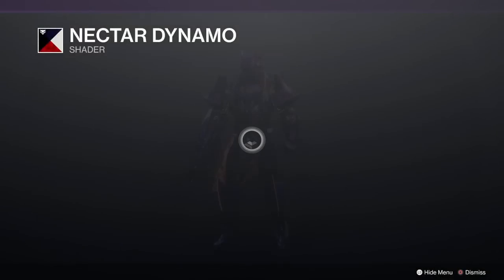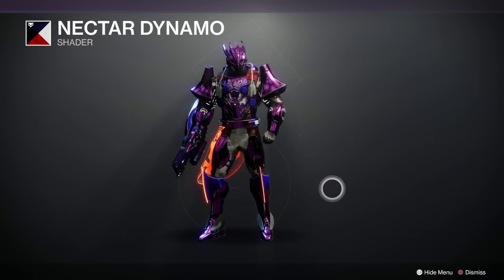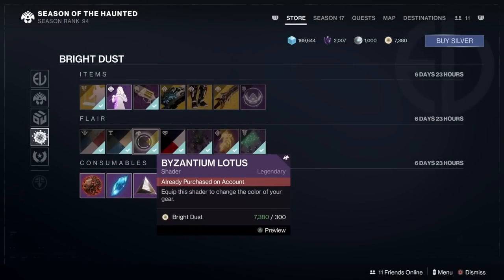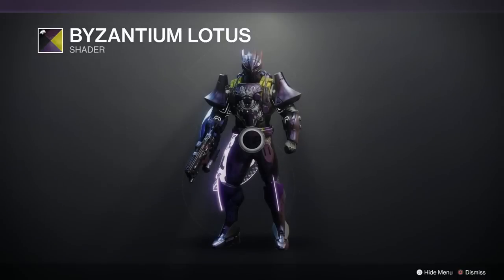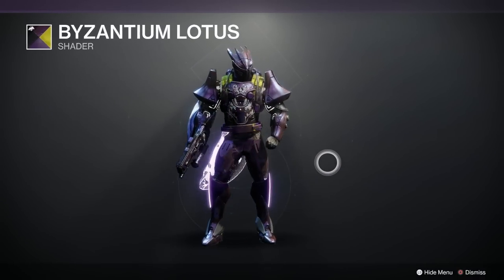Nectar Dynamo shader — look at it, it's great, it goes so well on lots of things. Yes it's lovely. Byzantium Lotus shader — that's very good, very purple the theme this week, looks pretty good too.